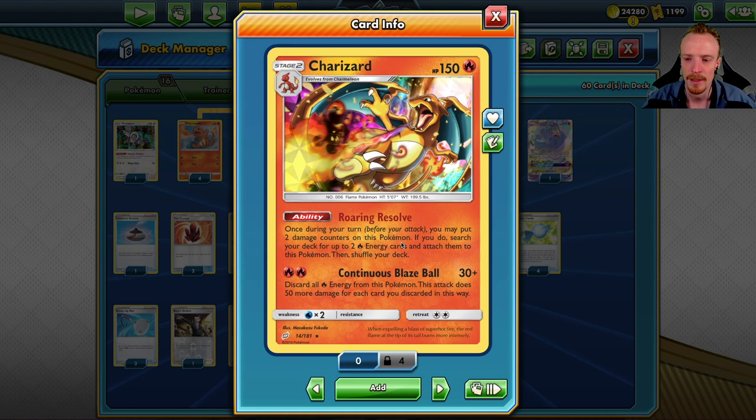The Roaring Resolve ability lets you put two damage counters onto your Charizard and search your deck for two Fire Energies, attaching them to the Zard. This self-powers a Continuous Blaze Ball attack, which does 30 plus 50 damage for each Fire Energy you discard from the Charizard — and you have to discard them all every time you attack.